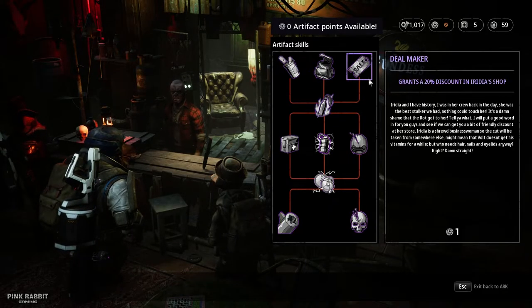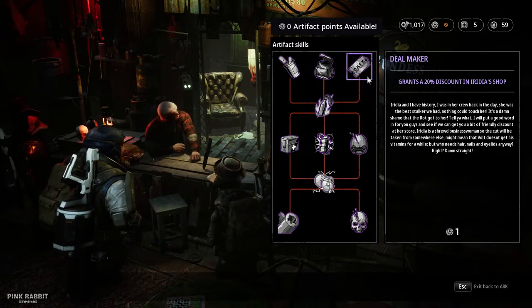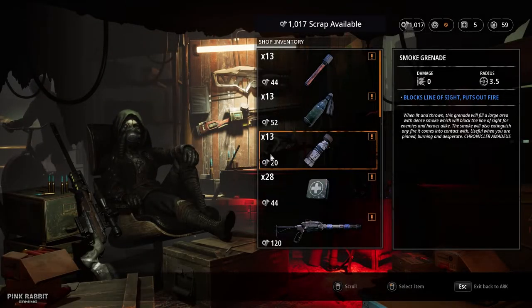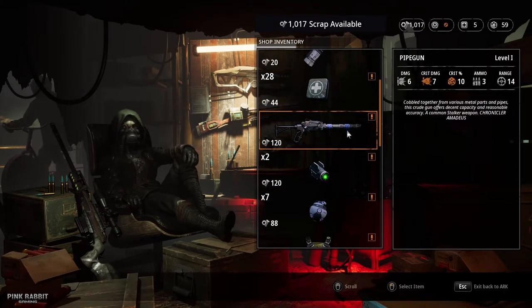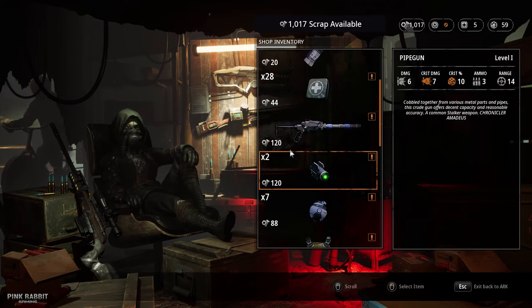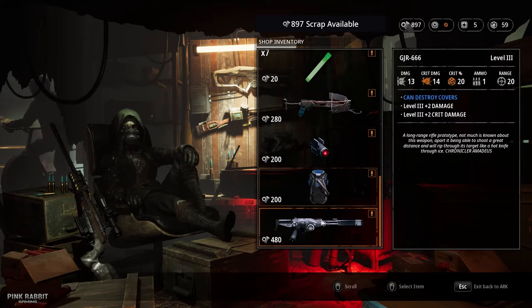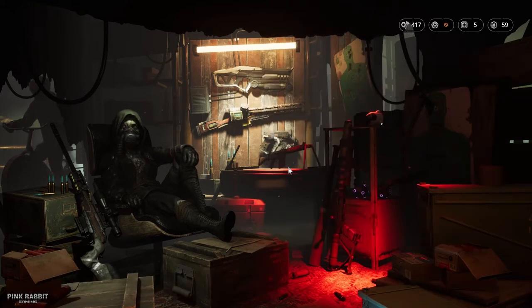The third skill on the first tier is the Dealmaker, which grants a 20% discount in Iridia's shop. In her shop you can buy all types of grenades, med kits, guns, and attachments. There's a number above each item showing stock — for example, 28 med kits or just one pipe gun. Once you buy an item it's gone from inventory, so stock is limited.